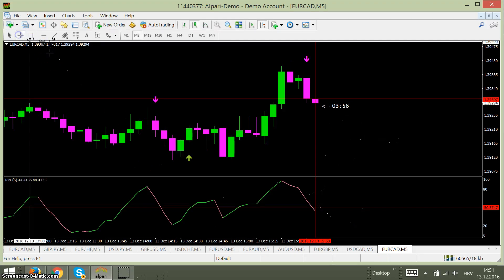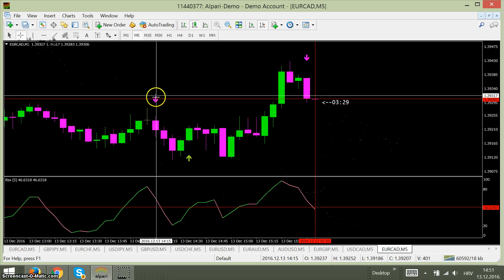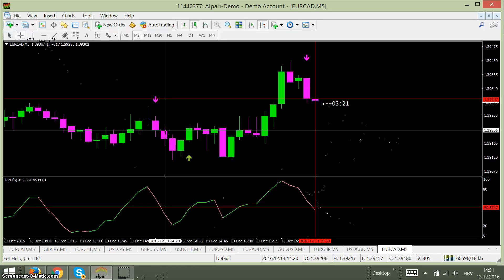Wait for a non-repainting arrow as shown here. When you get the arrow, you need the confirmation of indicator LSX. For a put trade, the pink line must touch or cross the red 50 line downward. Here, when we got the arrow, the pink line was still over the 50, so we are waiting for the next candle — and here we take the 5-minute expiry.